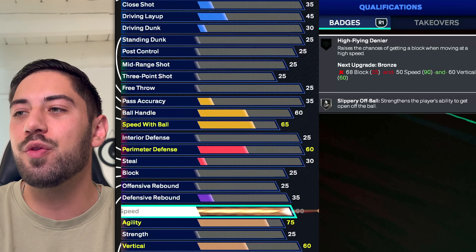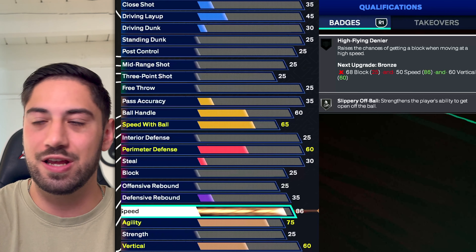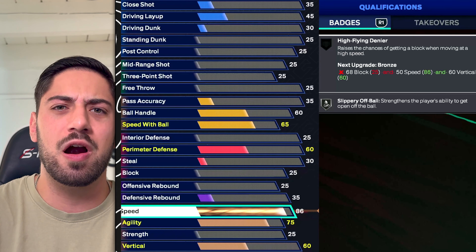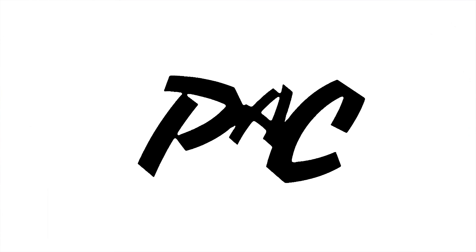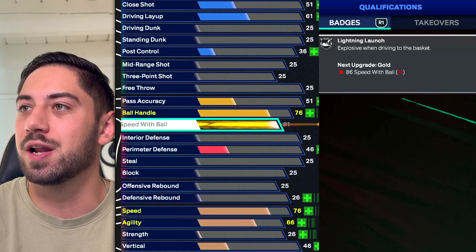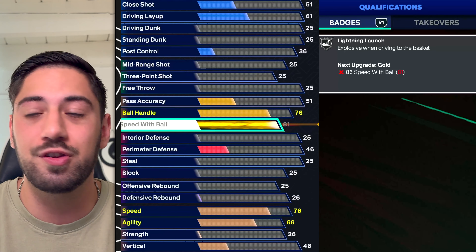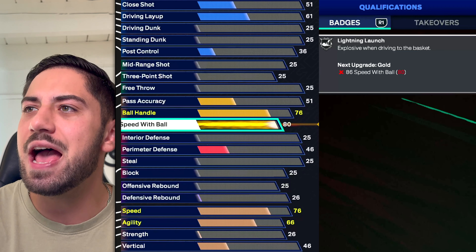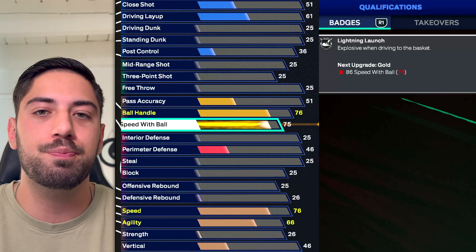At number 10, speed. I don't think you need it at 90, but having it in the mid-to-high 80s is essential. You can't be slow in this game — especially as a guard. Speed will always, always be an important attribute no matter what. And carrying on with that, Speed with Ball at number 9. If you can get Lightning Launch at Hall of Fame, speed boost in this game for guards is everything. Even at 75 and getting Lightning Launch on silver is huge. Speed with Ball and speed boost will always be important.